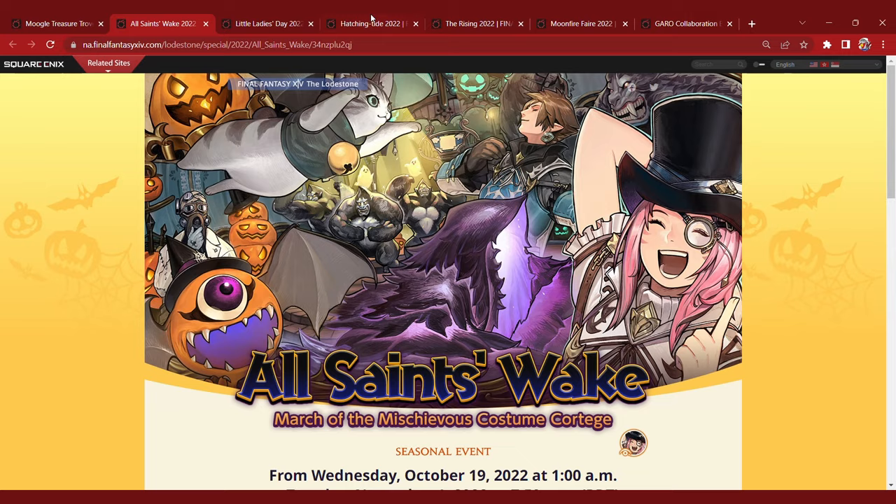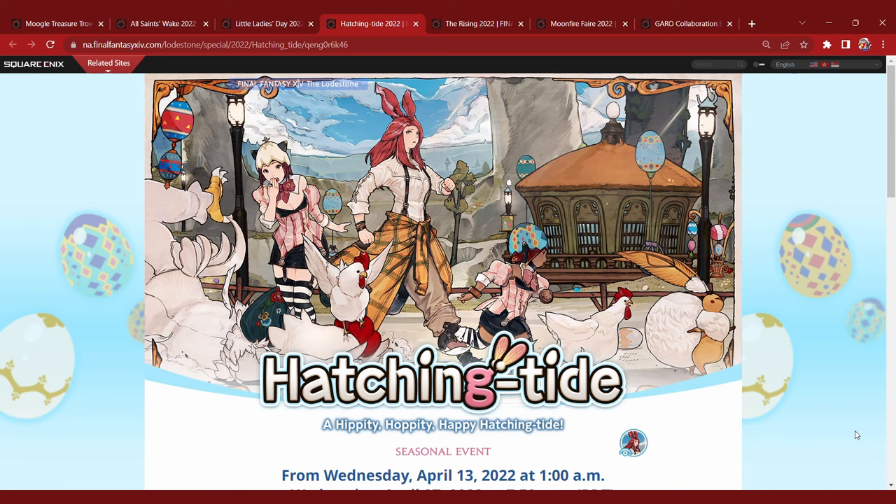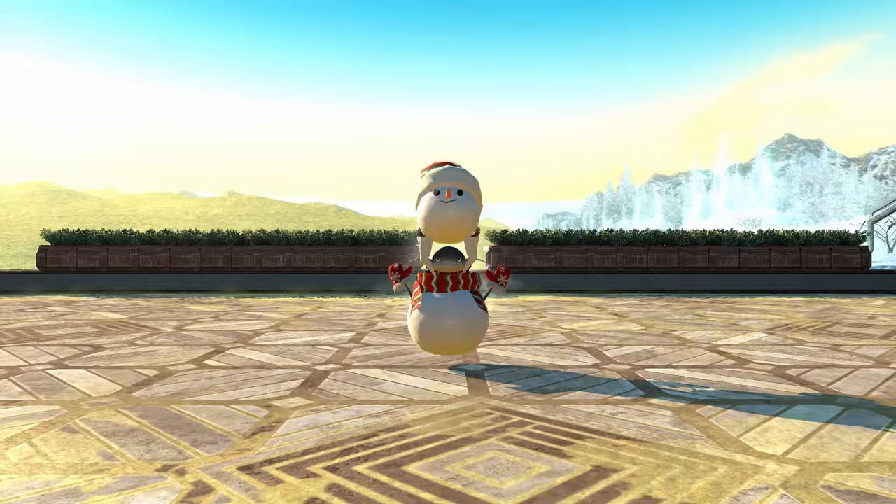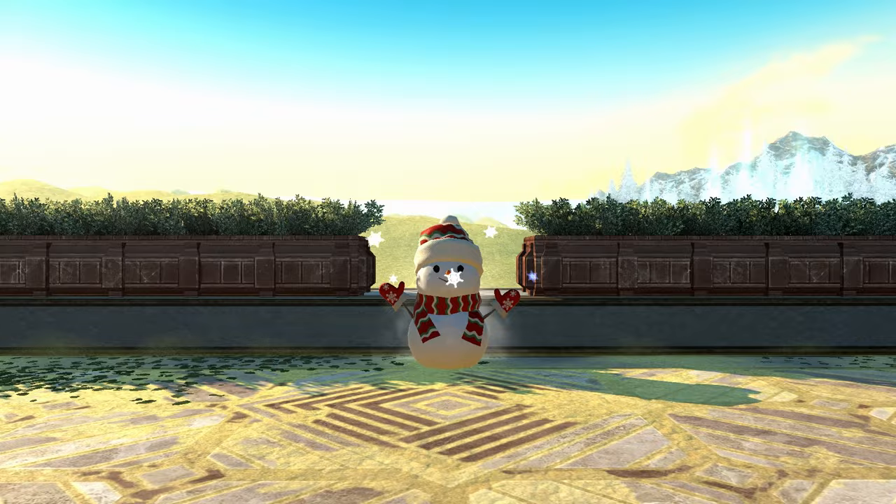Though not always available, pay close attention to any events that might be going on in the game. Throughout the year, a variety of events are hosted — some are static like holidays and anniversaries, while others are usually surprise crossovers. Normally at least one of the holiday events in a year will reward a mount. Last year we were given a polar bear for the spring event, and the year before that we were given a snowman for the Christmas event. This year we're supposed to be getting another Christmas mount in the Starlight Steed, so be on your lookout for it during the holidays.